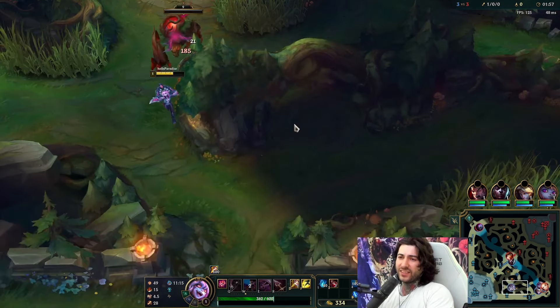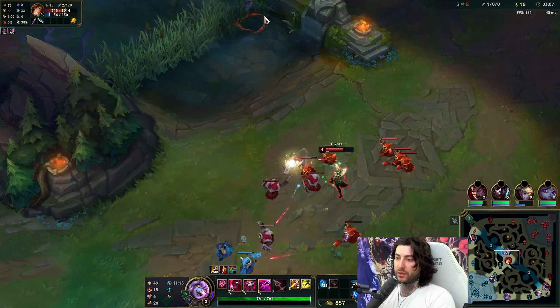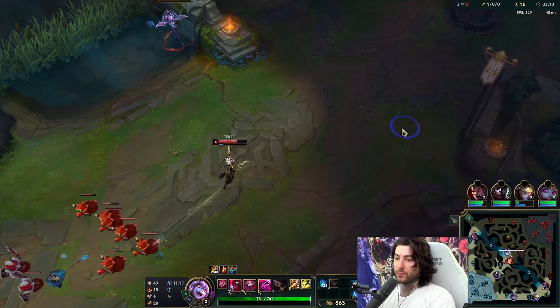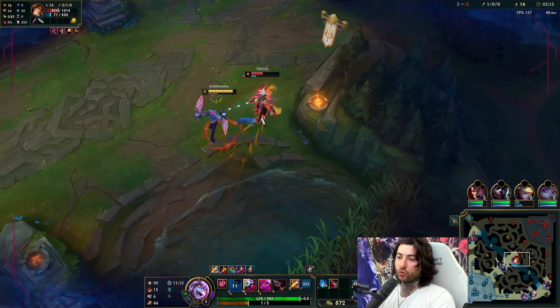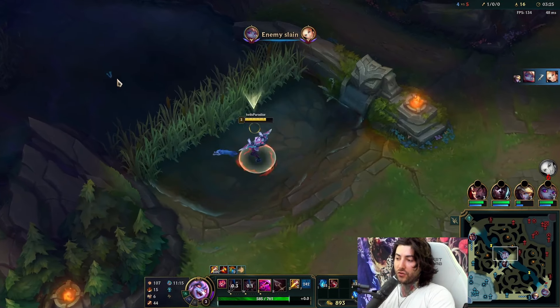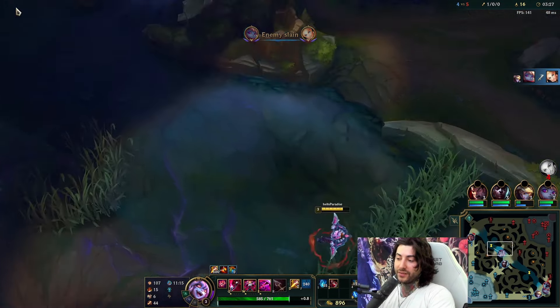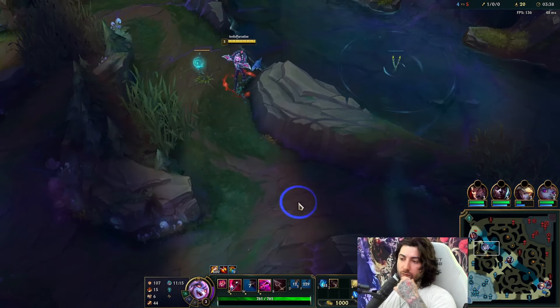We start with E because we're already on the camp and we're saving our smite a bit because we can just one-shot this with our next few autos. With the Blade of the Ruined King build, Black Cleaver as well - these are like the two core items I think are very broken right now. You could fit Eclipse in too, but generally it depends on how you want to build. Personally I really like Blade of the Ruined King first item, especially in this game where there are a lot of tankier champions.